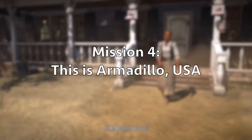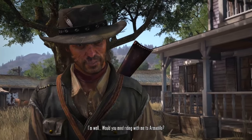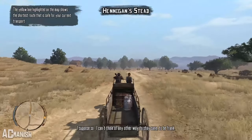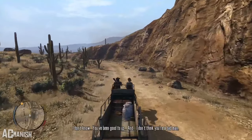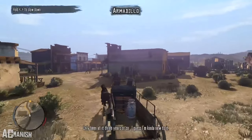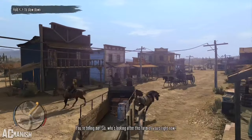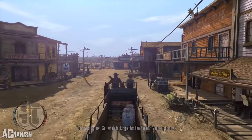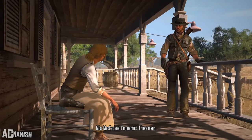This is Armadillo, USA is a pretty boring mission. While there is some great dialogue between Bonnie and John on their carriage ride down to Armadillo, that's basically the extent of the entire mission. You do learn that John owns his own ranch in Great Plains, which is a minor detail that doesn't really make the mission any better. It's just a straight carriage ride down to Armadillo — there's not enough going on for me to think it's a great mission at all.